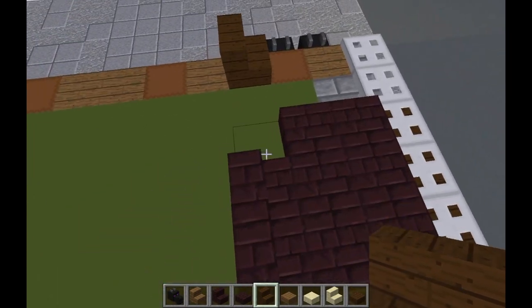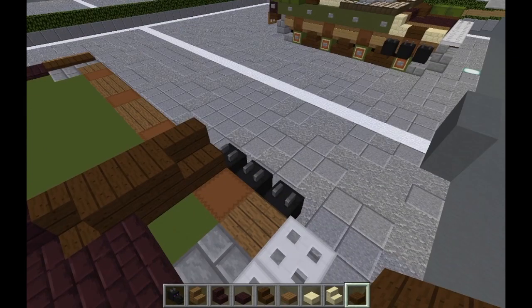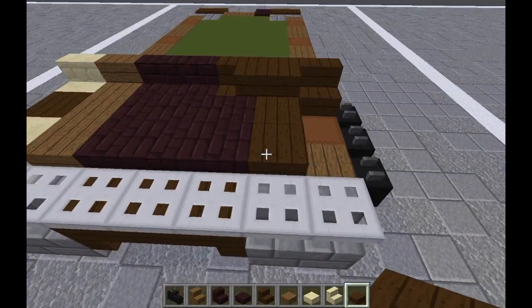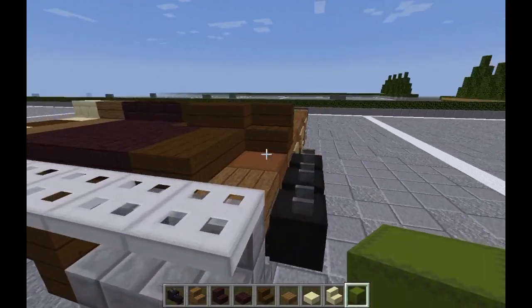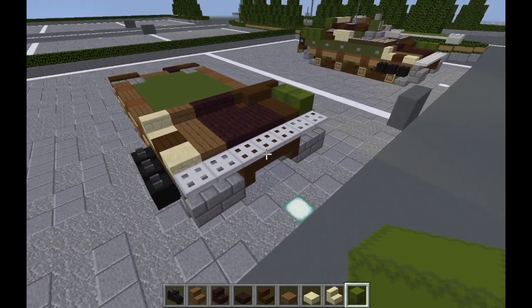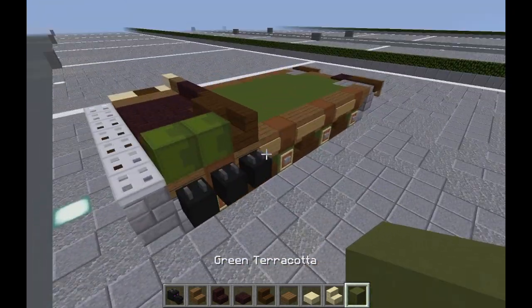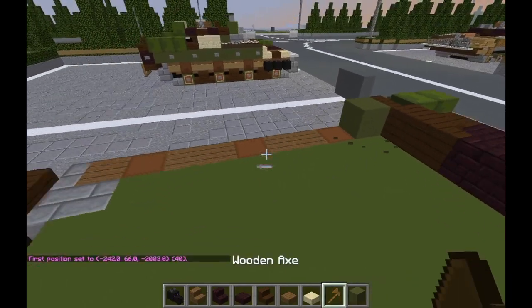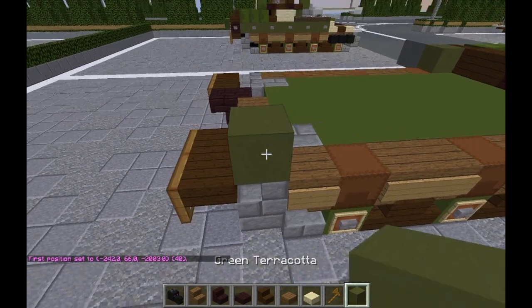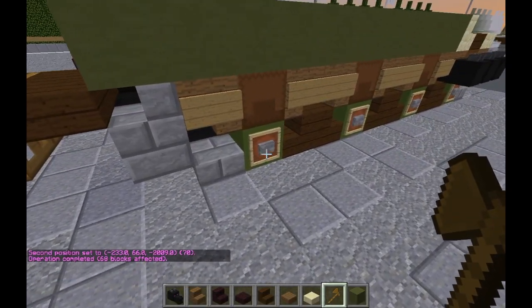Put a dark oak wood stair here and one here, and a block of dark oak wood right here. Do two dark oak wood slabs here, and grab our green shulker boxes to do two shulker boxes right there as extra containers. We're going to need our green terracotta and basically cover everything up here in green terracotta from those stairs all the way back to about here. Then grab our stone buttons and do buttons here, here, here, here — skipping a space every time.